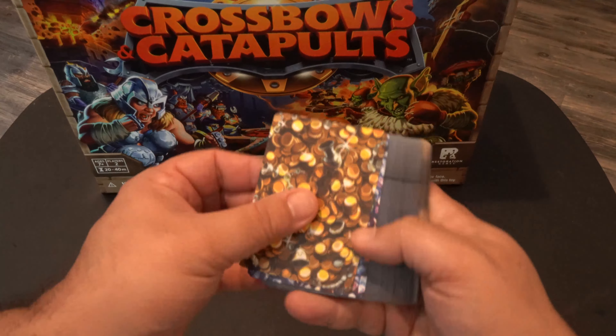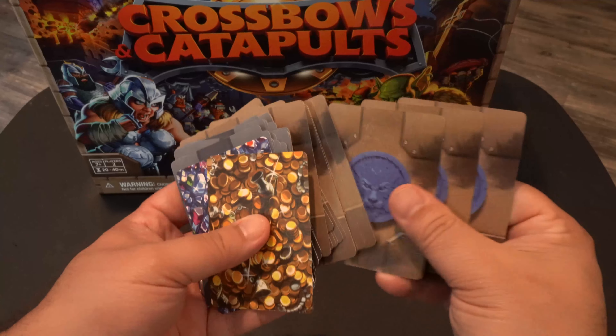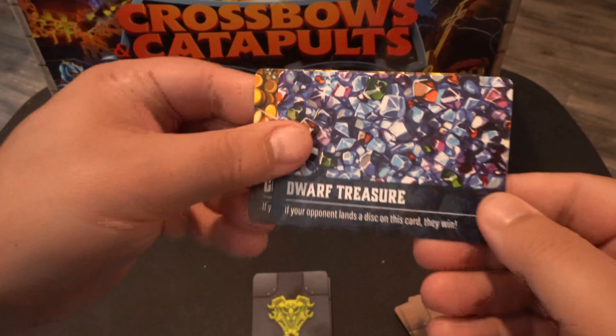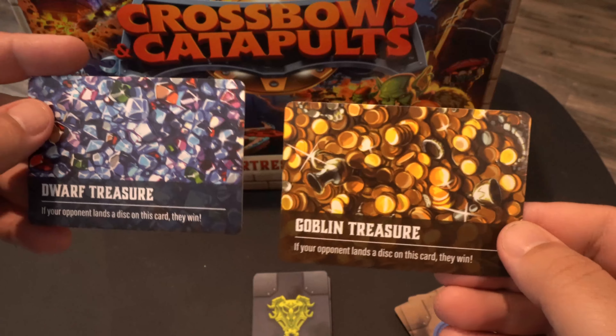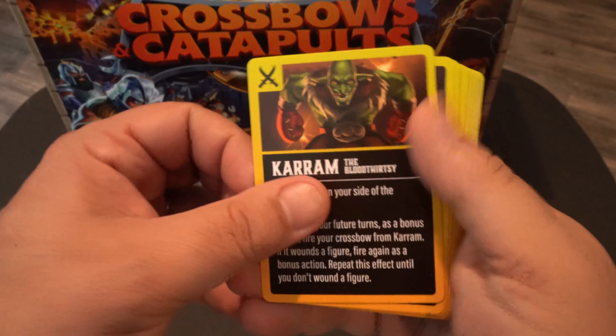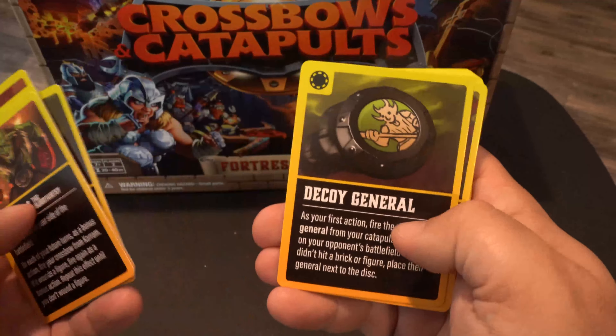Now I'm going to return to the content of the base game and show you some things in more detail, starting with a quick look at all the cards. Here are the card backs — looks like there are a couple of treasure cards, goblin cards, and dwarf cards. We'll look at the treasure cards first; on the other side it looks like there's treasure for both the dwarves and the goblins. This is one of the win conditions for the game — to land a piece of ammunition on that card. Then the cards for the actual factions look like different characters, so maybe there are different miniatures that have different effects. I'll go through these quickly — you can pause the video if you want to read any of the cards.